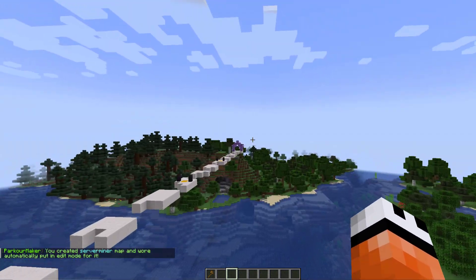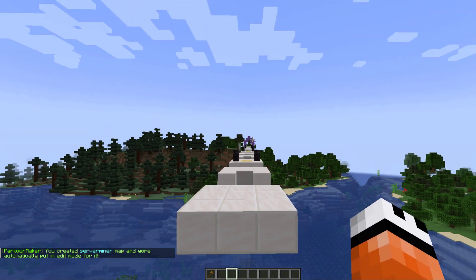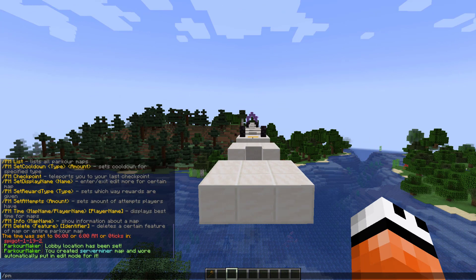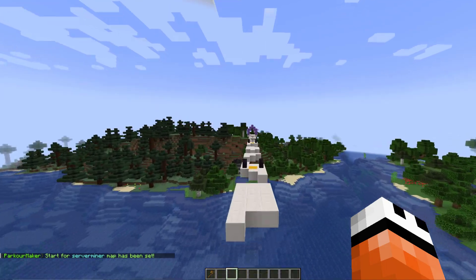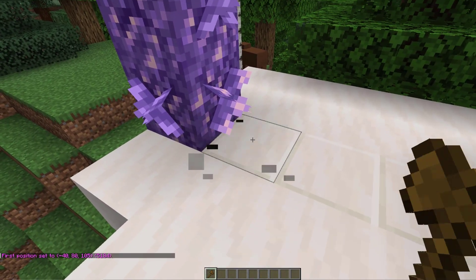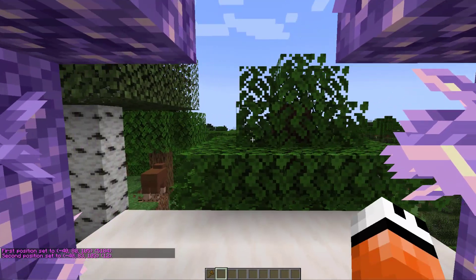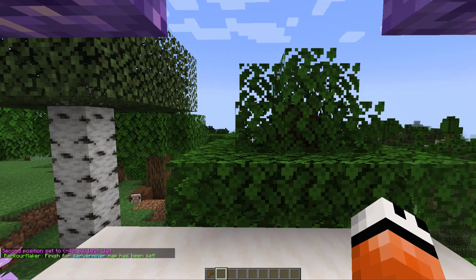Now let's put us in edit mode. There are a few things we must do: we require a finish and a start point, and then you can add checkpoints but you don't have to. If you do /PM set start and then hit enter, that is going to set the start point for the map. For the finish, we can either set an area or a block. I'm going to use my WorldEdit wand and select this area as the finish, then do /PM set finish multi as we selected a WorldEdit area.